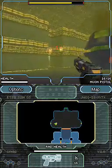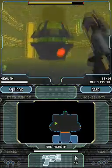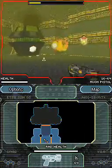When its defenses are taken down, security droids are summoned to protect it, attempting to divert the player's focus from its main weak spot.